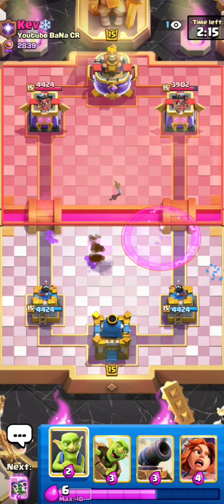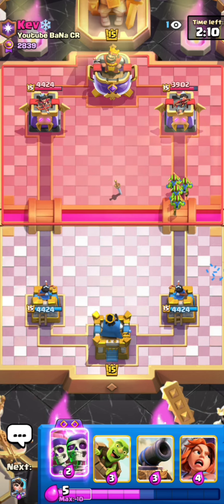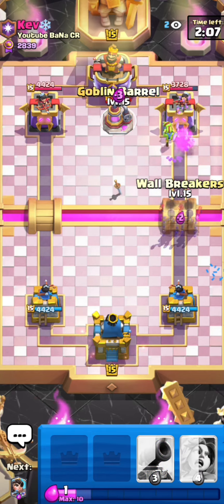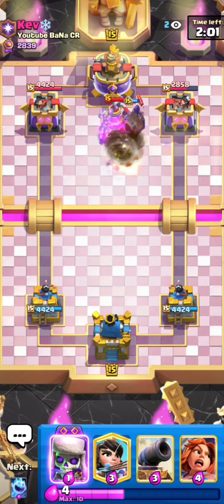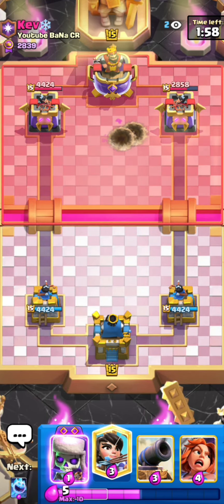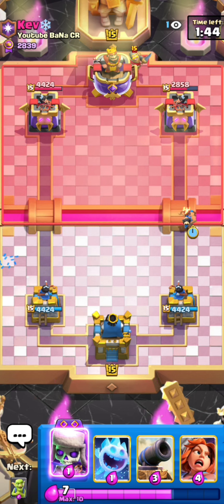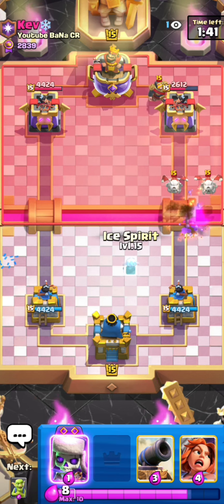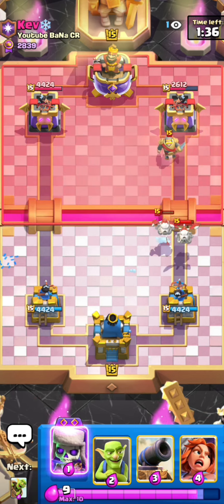He might get a pump down. What is my princess doing — it was already shooting the bomber but then decides to not hit it because the tower was killing the bomber, and then the princess stopped shooting because it thinks the tower is gonna kill the bomber. The princess could have killed the bomber faster and survived, but it doesn't shoot because the princess tower is already shooting it, so my princess was just doing nothing and letting itself get killed — really bad interaction.